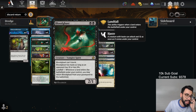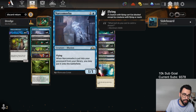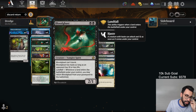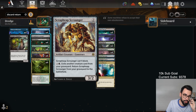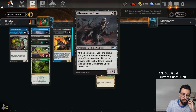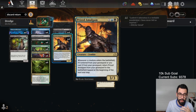We're playing 19 lands. When we self-mill ourselves, we have a number of different things we can trigger. If we self-mill over Narcomoeba, it comes into play. This also fuels the graveyard for Bloodghast so we can get it back. We can get back Scrapped Heap Scrounger from our graveyard, fill our graveyard with Silversmote Ghoul, as well as Prized Amalgam. Prized Amalgam can come back if a creature entered from our graveyard to the battlefield that turn, so we're kind of free-casting stuff from the graveyard.